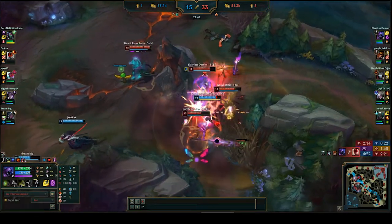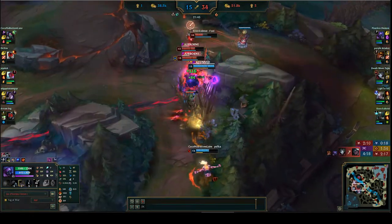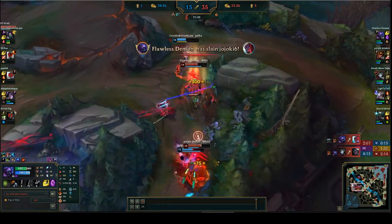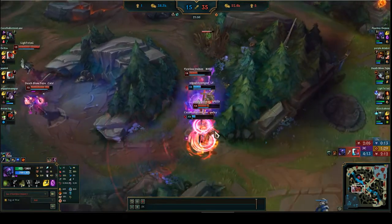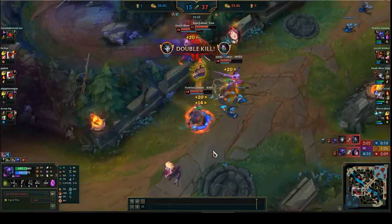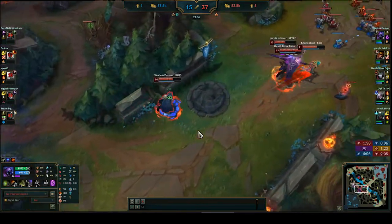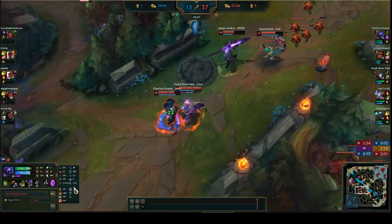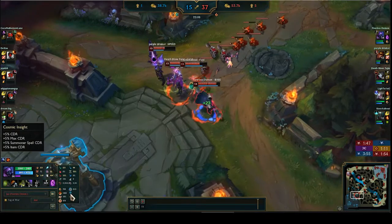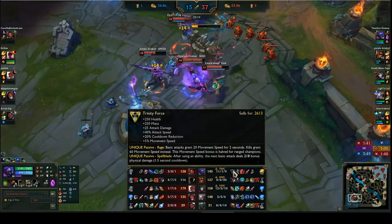He's zoned by Jarvan's ultimate but breaks through - tries to kill Akali, Yone knocks them in the air, he kills Yone, kills Kai'Sa, and kills Akali by flashing and using his E. He absolutely stomped them. The Conqueror really helped, Alacrity stacked, Triumph helped, and he had 35% cooldown reduction.